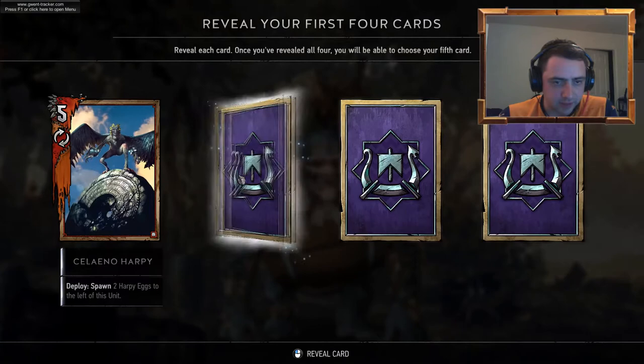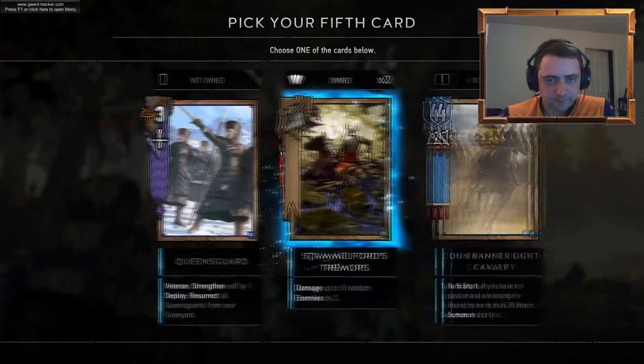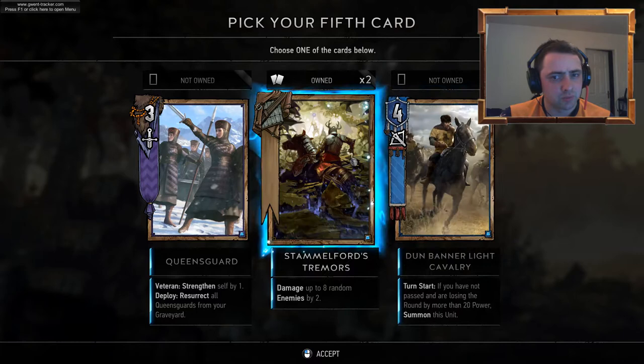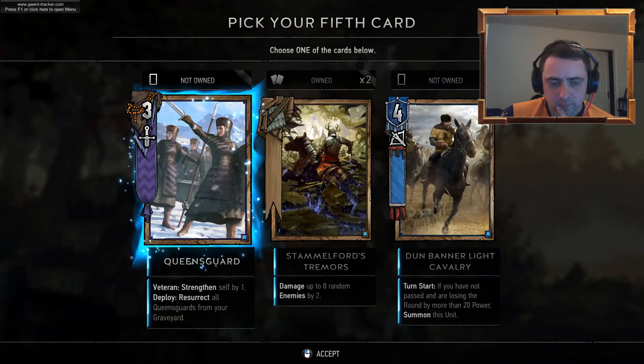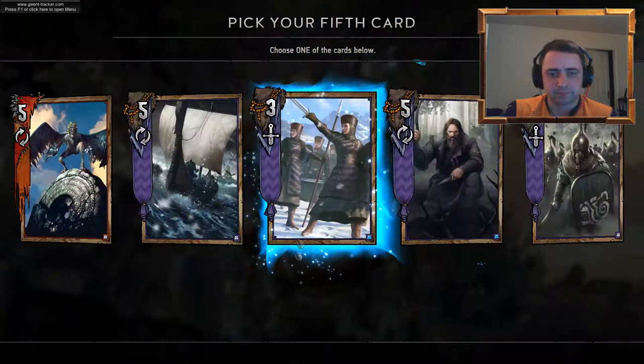Another Harpy, another ship. We're going to have a fair bit of scraps — is that the right word? Yeah, I think it is. Another Queens Guard — that'll give us three Queens Guards in total.